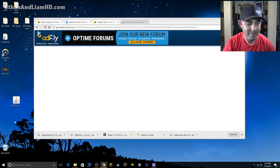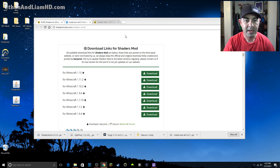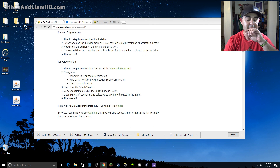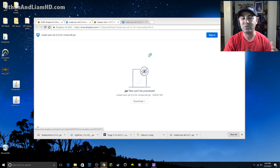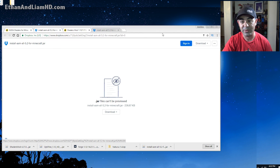Now we have our shaders and our OptiFine. In the instructions it also says 'Required ASM 5.2 for Minecraft 1.12 — download here.' You can simply click that and it's going to open up a Dropbox window. Dropbox is a really safe place to store things — it doesn't allow ads and pop-ups. It just says 'Download file' — the file is 'install_asm_all_1_5.2_for_minecraft.jar.' Click 'Download' in the top right corner, select 'Direct download,' and it's going to download the file. Say 'Keep' when prompted and then drag it to your desktop.